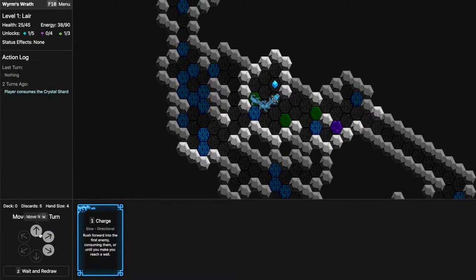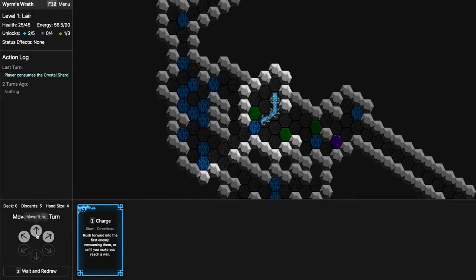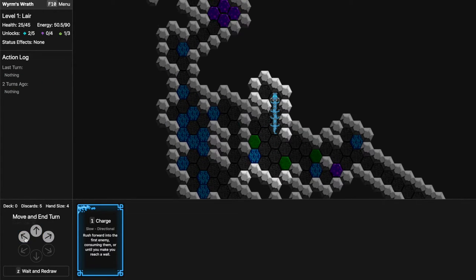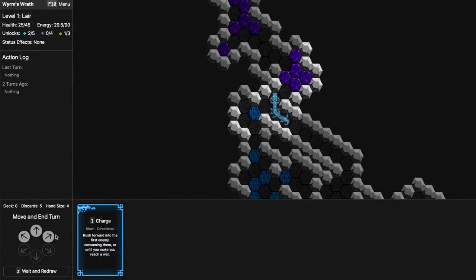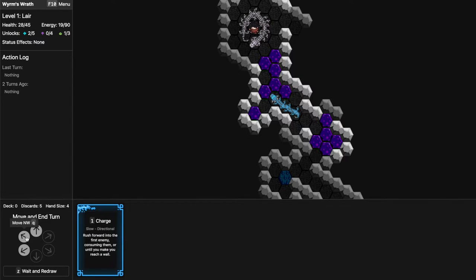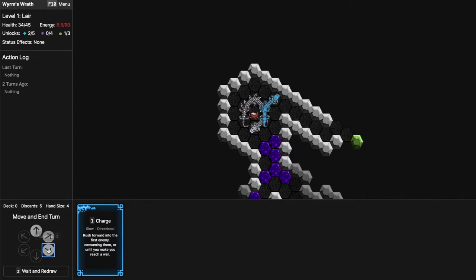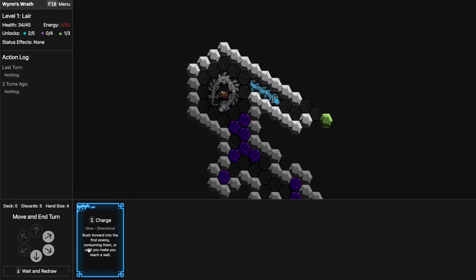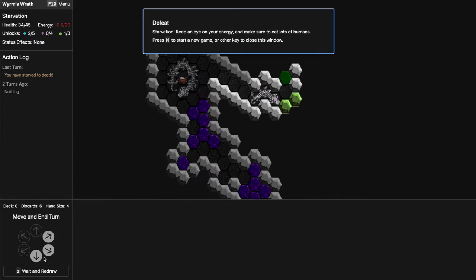I'll try to go north. I have to be mindful of my energy — I'm running low, I need an enemy to eat and I need it quickly. 8.5... 7... 5.5... I think I should have charged. It's too late — we die. We got starved. I made very obvious mistakes, so let's try again and do better.